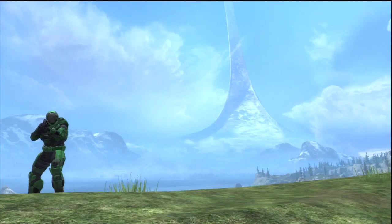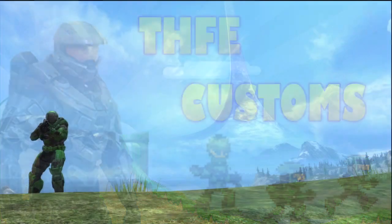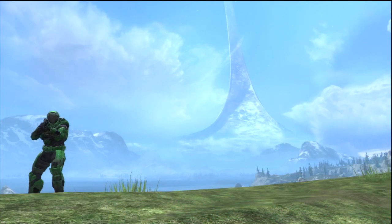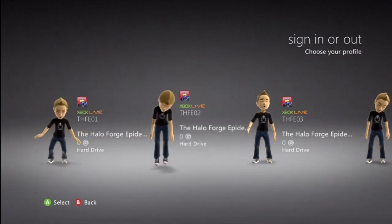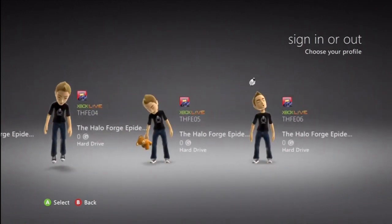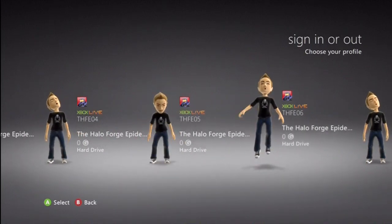So how is this going to work? Basically what we want to do is get you guys all into Customs — I know that's a big part of what we do. We forge the maps, we review the maps, and now it's time to get you guys actually playing the games. Basically what we've done is we've created ten silver accounts, so behold my clone army — we have THFE 01 through 10, so we have ten different silver accounts.